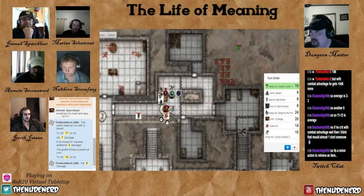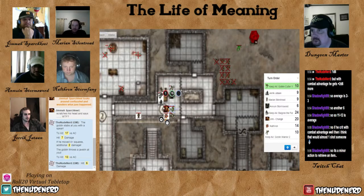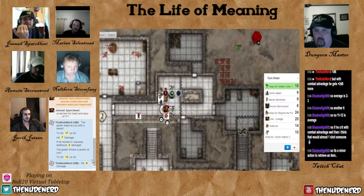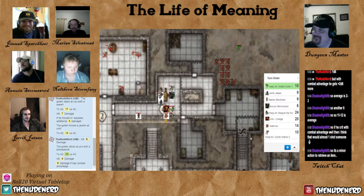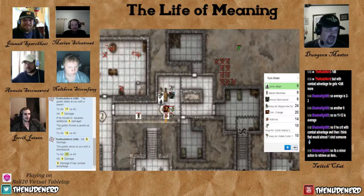Now the Goblin Cutter's turn. Swings at Jimmy. That'll be four damage. I think he brought it. And JJ, your turn.